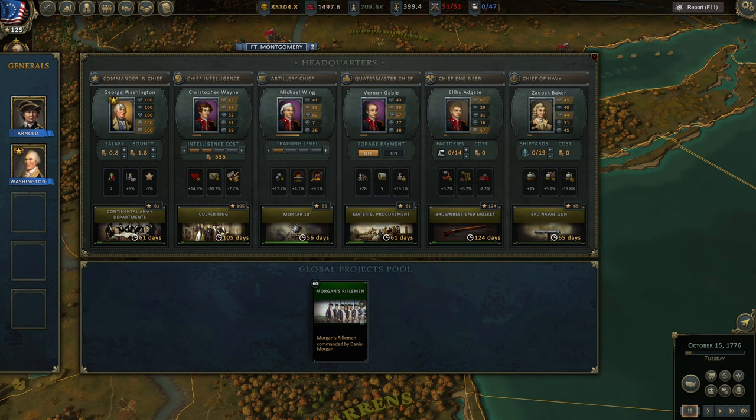If we click on headquarters, we can see different roles: Commander-in-Chief, Chief of Intelligence, Artillery Chief, Quartermaster Chief, Chief Engineer, and Chief of Navy. They each serve different purposes, research different technologies, and are responsible for different things. When it comes to the economy, the Commander-in-Chief is very, very important.